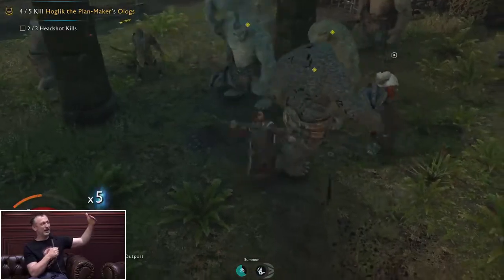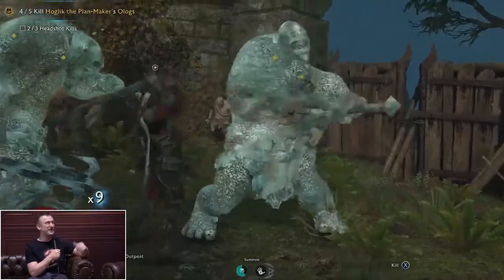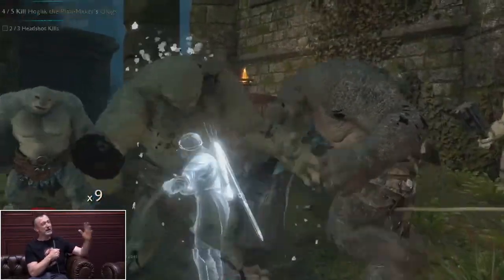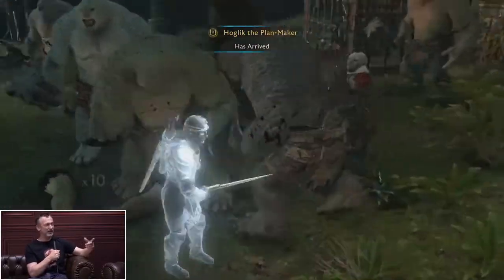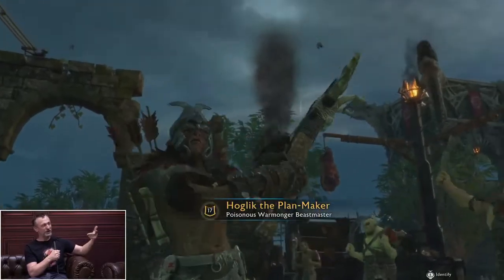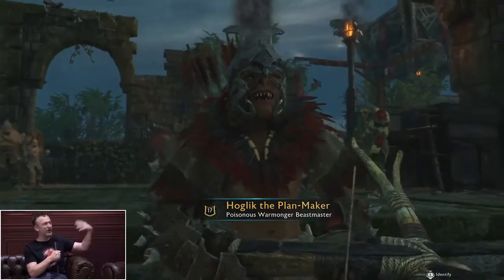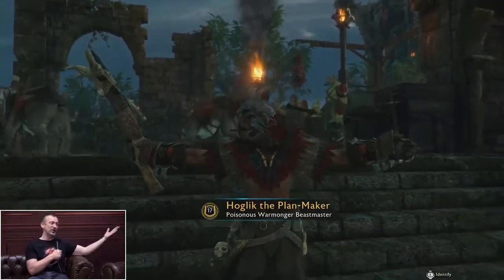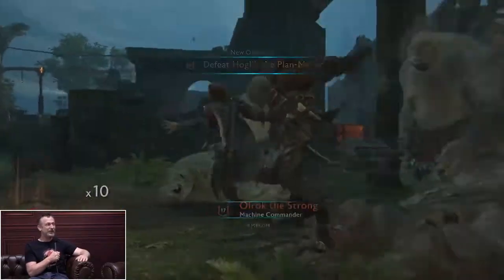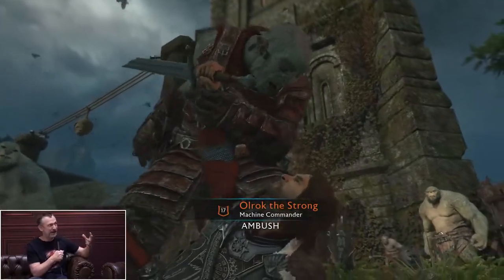Then we have the war chiefs that lead the captains and can have them as bodyguards, so you're fighting those in groups. And then we have the overlords, who are the ultimate boss fights. But you can also manipulate orc society in other ways — if you dominate different enemies you can convert them to your side, and they can potentially become spies who stab their war chief in the back, or even become a spy inside the fortress to sabotage it as you're going to assault it. There's so much palace intrigue going on.